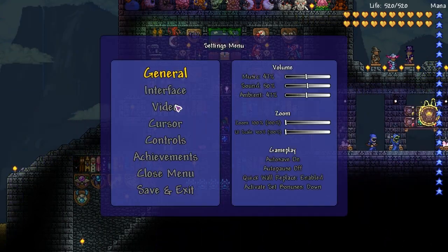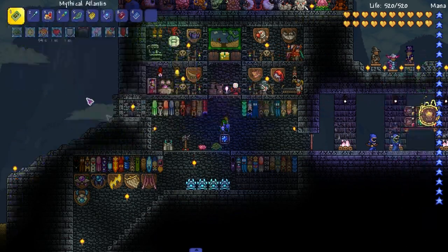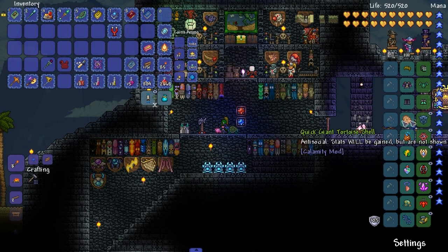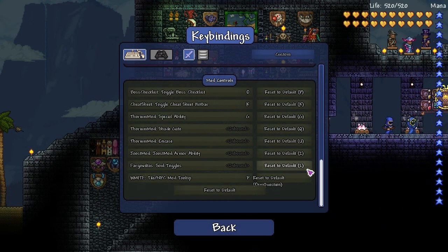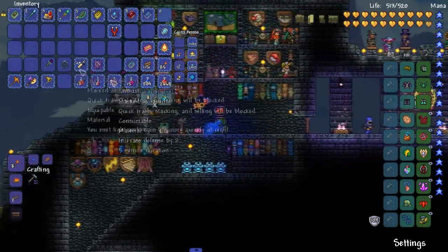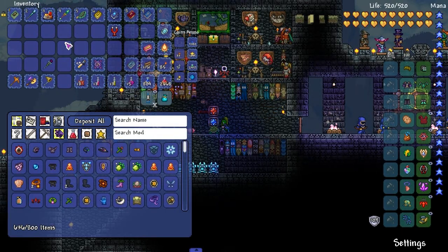The control for it is G. The special ability — the encase key — we'll change that to G. It encases enemies, doesn't touch me. Pretty useful — I could probably farm things even more efficiently with this.